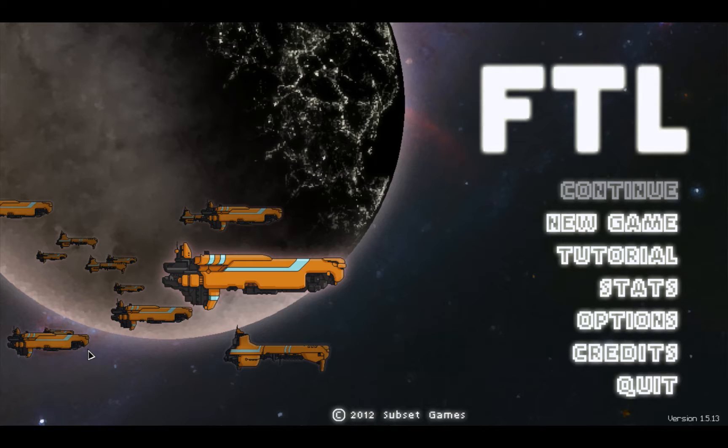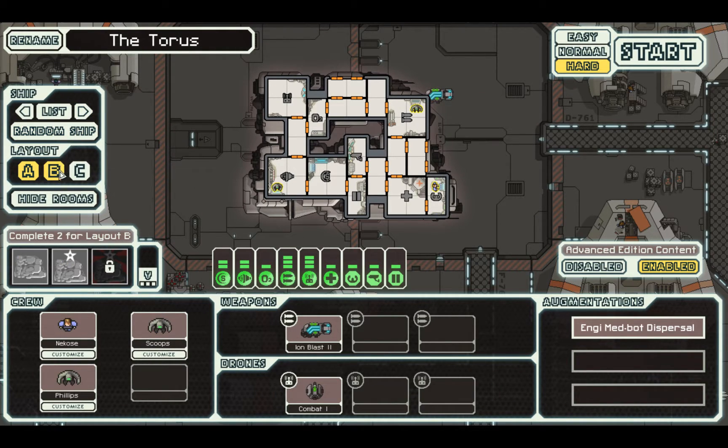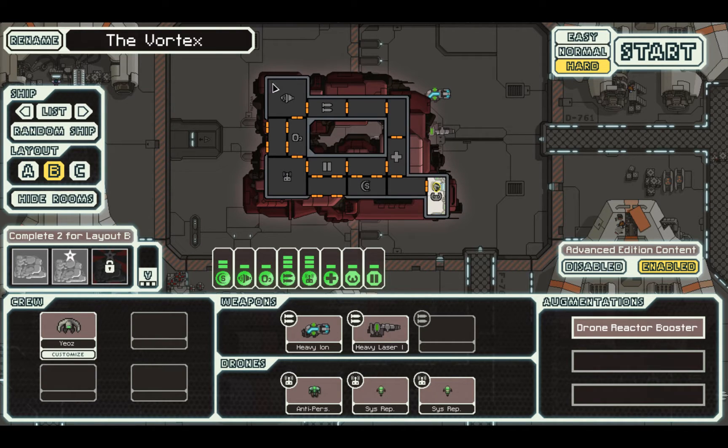Hi everyone. This is in response to a request on Reddit to do a tutorial on one of the hardest ships in the game, if not the hardest ship in the game, and that is the NGB, otherwise known as the Vortex.